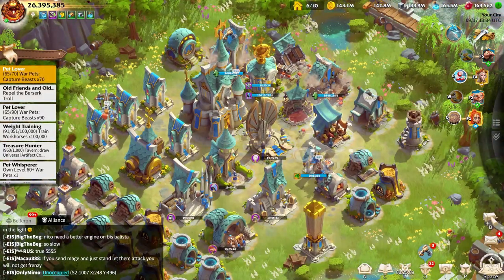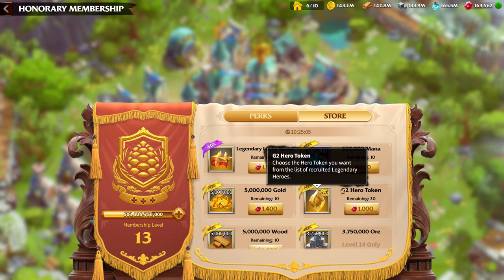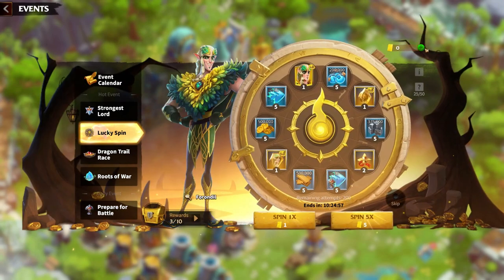If you go into the VIP shop you can see that to buy a legendary token it's already a thousand gems, so you're actually getting better value here and you're also unlocking a brand new hero. This would be the most efficient and cost-effective way to unlock the new hero.